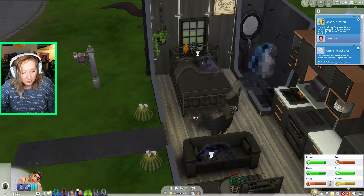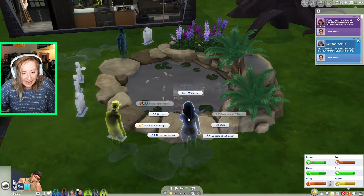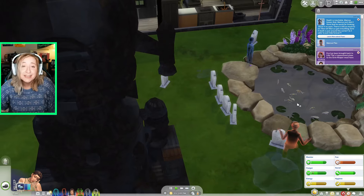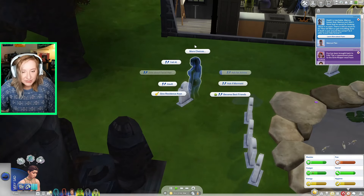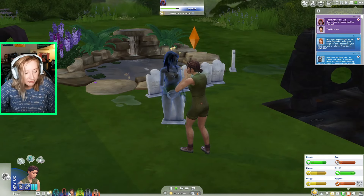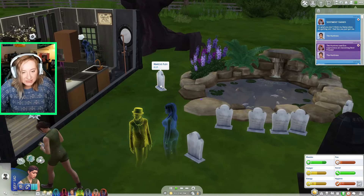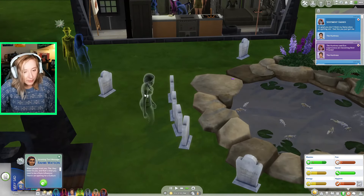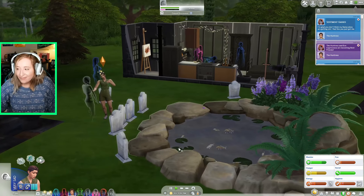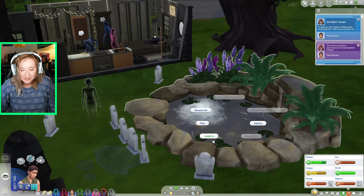I get Eva and Jade into the household as ghosts. Now the huntress has to sacrifice herself for the greater good — for her goals. She's willing to do anything to complete them, and so she shall. I have her keep jumping into the piranha pond. The Grim Reaper is already here, ready, just waiting for it to happen. There she goes — the huntress is drowning to death.